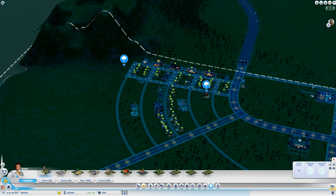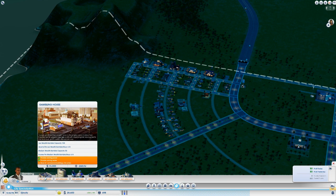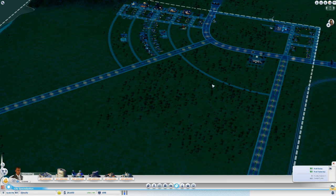How close am I to unlocking the gambling and the city specializations? Let's take a look. 21 commercial buildings, only 14 so far.